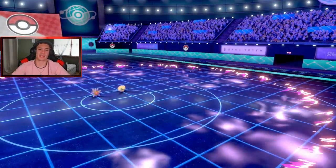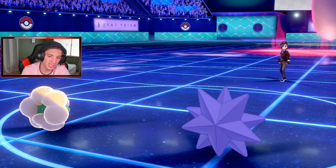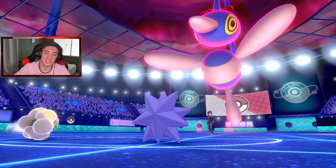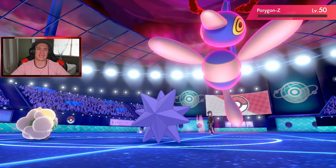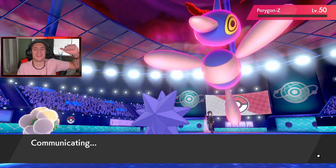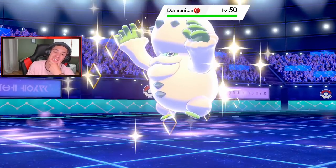He Max Guards the Expanding Force — Starmie is chilling. He'll lower our speed with Max Strike but Energy Ball — oh my god, Porygon-Z is on literally one HP! Get out of here! The next Pokemon coming in is probably going to be fast though.